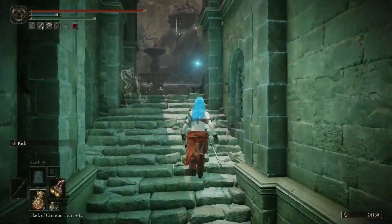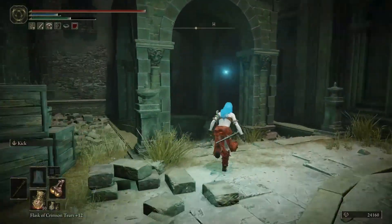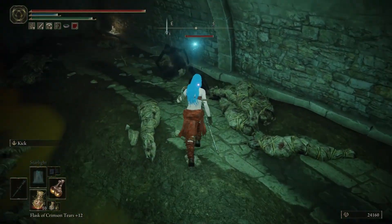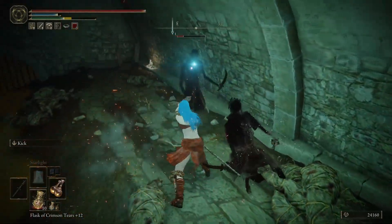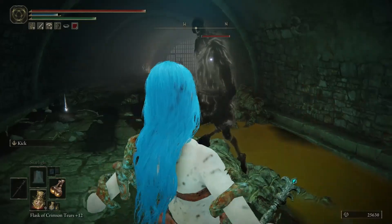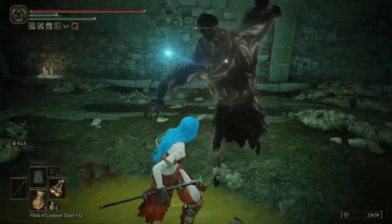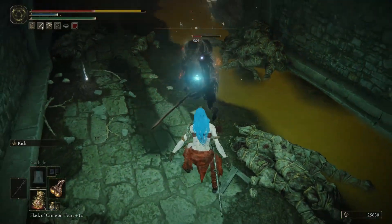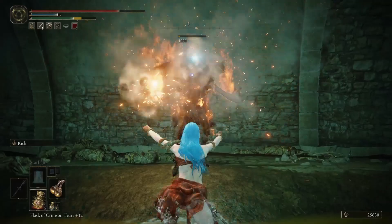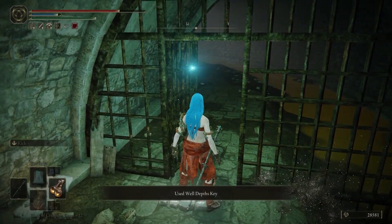I'm just gonna run past everything and go straight for that well. There are guys that are gonna throw stuff at me. Is he gonna come down the ladder with me? I hope not. There are two or three guys in here — this weapon's really nice. Oh he did come down. I pressed the wrong button. Jump attack — I don't know if this has stagger potential. I don't even know if you can backstab with this. Oh he got me. Die! Let me go use this thing.